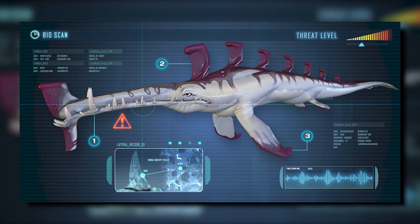The Stalker can spawn in four different biomes: the crash zone, the kelp forest, kelp forest caves, and — as mentioned — the primary containment facility aquarium. If you put a Stalker or a Stalker egg into the bioreactor, it will produce 560 and 105 energy respectively.